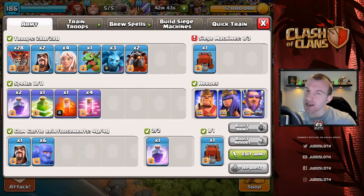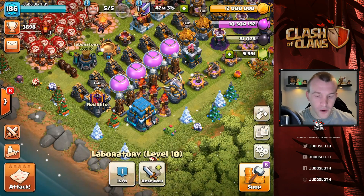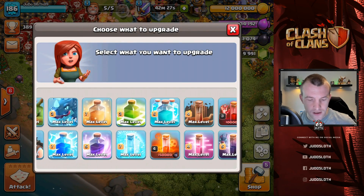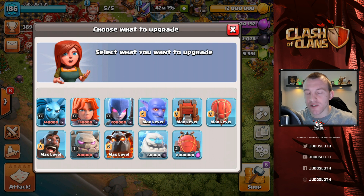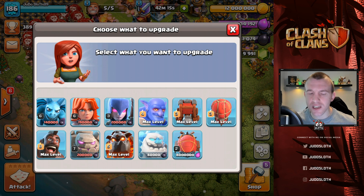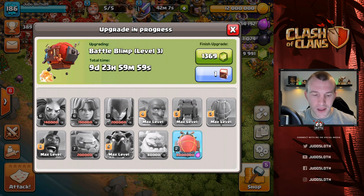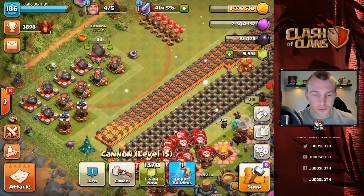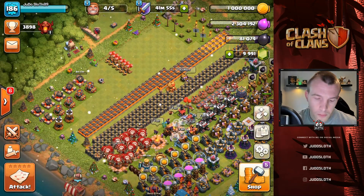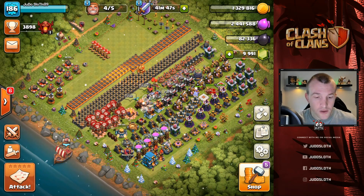Before we get into some attacks - and I want to try and improve my Queen charges and my Lalo today - what about the laboratory? We've got all of this elixir. We do have the battle blimp, which would mean that all of our siege machines are at level 3, so if we are in war and really need a siege machine and no one else is online, I can still get them at max level. 3, 2, 1 - boom, battle blimp it is. Let's also get a cannon upgrading - 11 million, boom. Now let's collect that loot cart every time you enter the base.